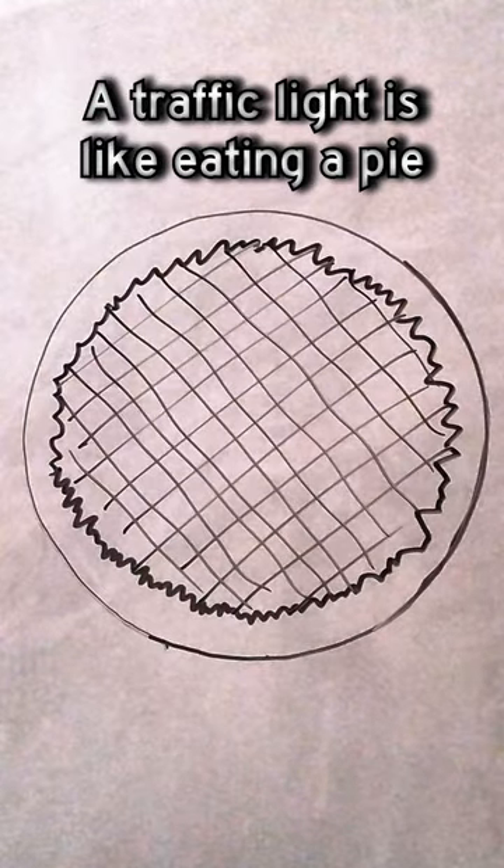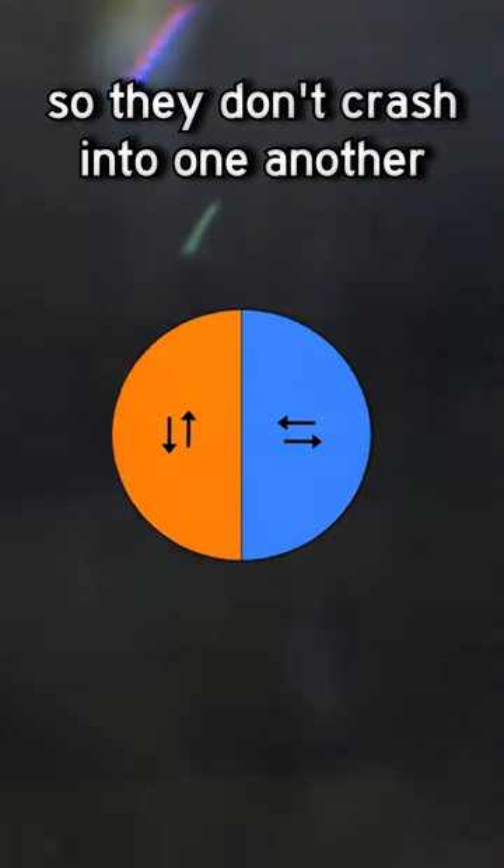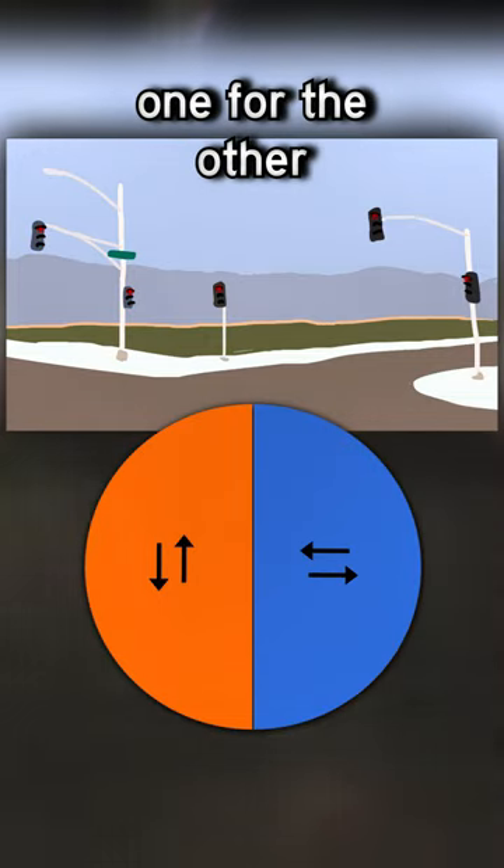A traffic light is sort of like eating a pie. All traffic lights have phases — the directions that the cars go so they don't crash into each other. A really simple stoplight would just have two phases, one street and the other.